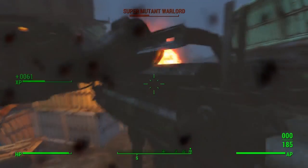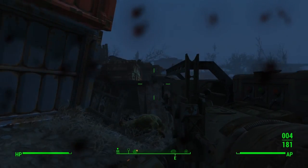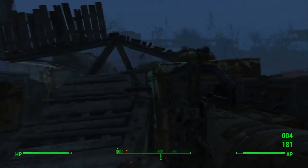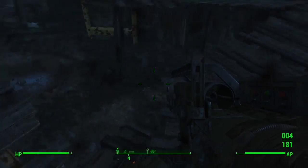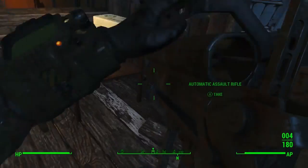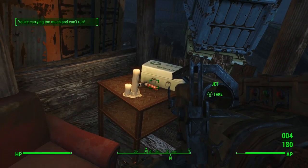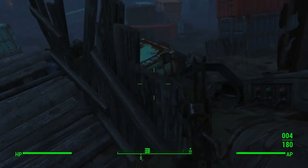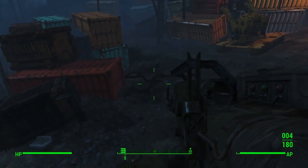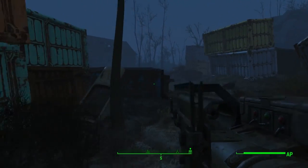And that's basically it. Once you have all this completed you can just run around and not even think about going over-encumbered, because the weight will do nothing to you no matter how high it is. With all this gear set up you can be sprinting for over a minute and a half before you run out of AP. The only thing I recommend is not using VATS with this setup, because you'll be using your AP both to use VATS and to move, so you won't have much AP available. But that's basically it for the video guys — hope you all enjoyed and have a great day.